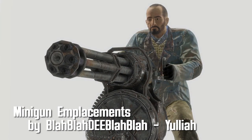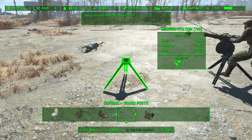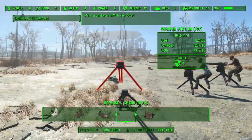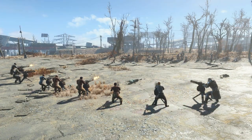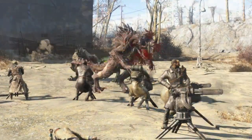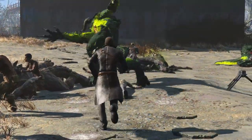Minigun Emplacements by blahblahdyblahblah and Yulia. Simple and effective — build these miniguns under defense, guard posts, and worry no more about your settlements. Unless you get attacked from the side or behind the turrets. NPCs automatically spawn on the minigun, and a few times I did see them actually take the minigun off the tripod and just go to town. So it works like that too — I guess if they can't turn all the way, sometimes they'll just rip it off.